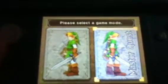Now you can choose between Original and Master Quest. In Master Quest, everything is mirrored — I don't know why they chose for Link to be right-handed. In the GameCube Edition they mirrored it so that everything would be mirrored.